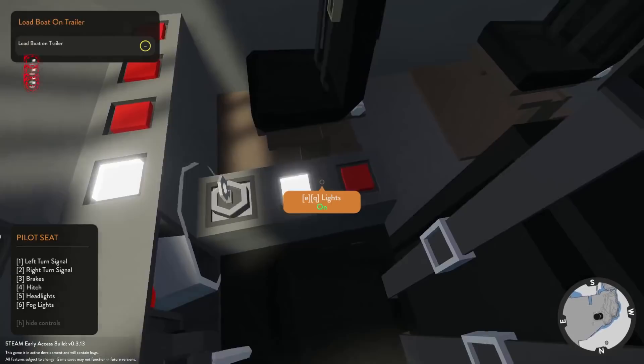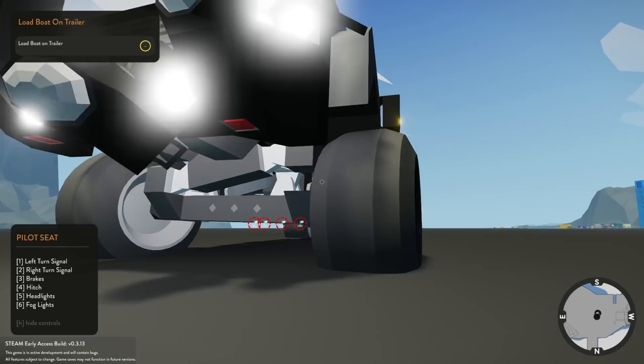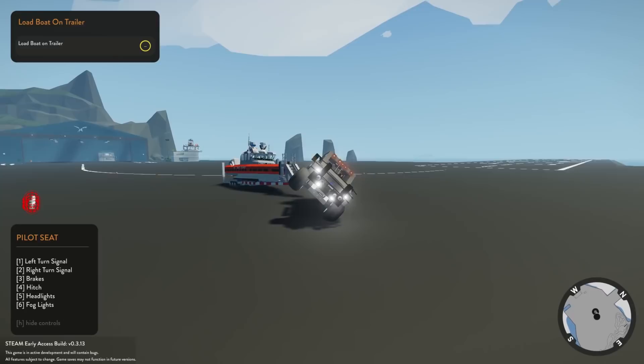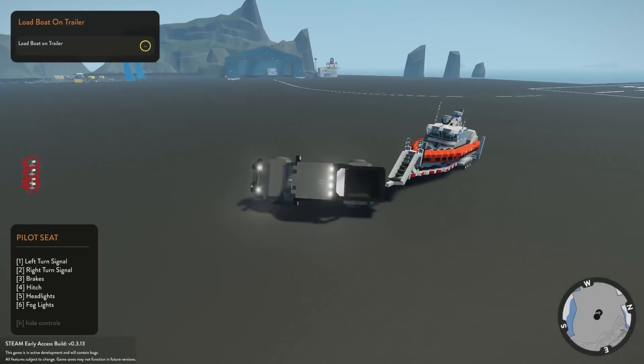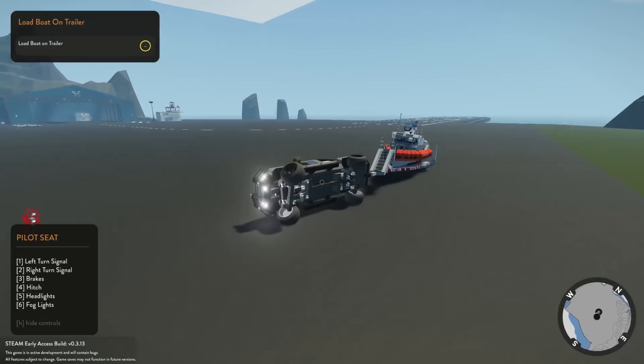I'm pretty sure I could tip this over. Look at the suspension on that truck! Actually that's cool looking. Look at three-wheeling it — we look like a dirt oval car. Oh no, no, no! Yep, that just happened. I can't manage to get myself back over.